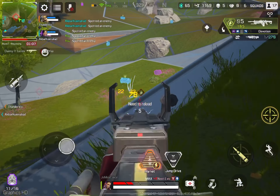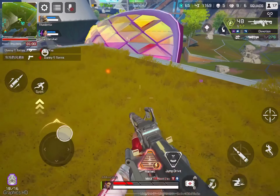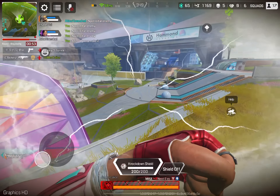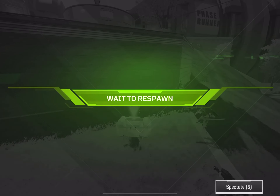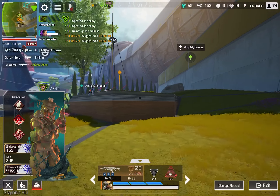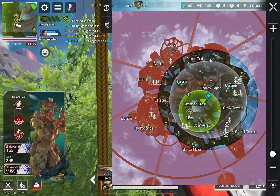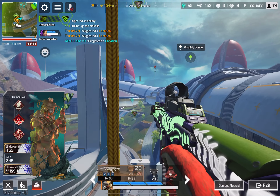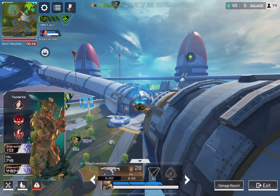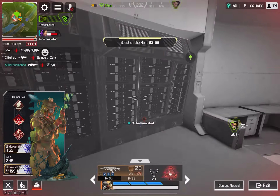Enemy here. Could use some help over here. Let's go this way. Let's move this party over here. Enemy here. Firing. Trust in the Old Father. Scanning the area.